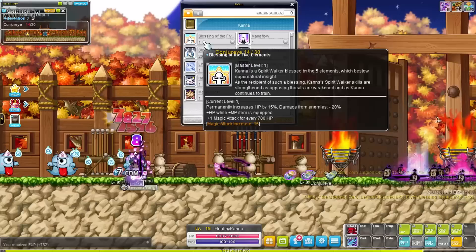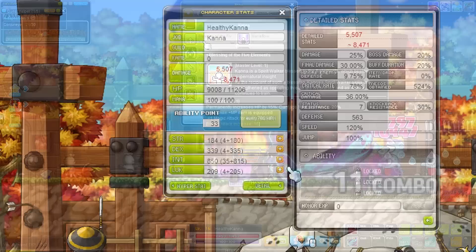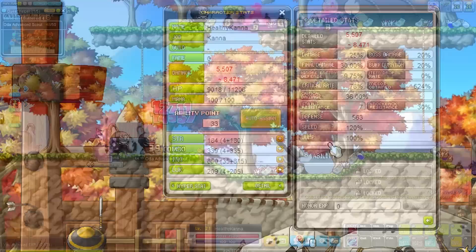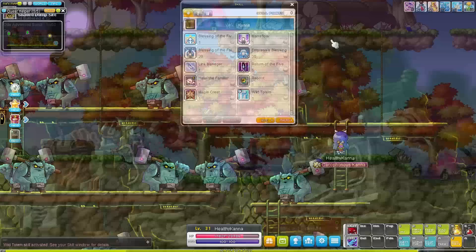A very humble beginning for a very healthy Kanna. At level 15 we already have a wonderful 16 magic attack. We can't put any points in HP yet though — for some reason we can only start doing that after reaching level 20. So far leveling is actually going pretty fast. We have a very high critical rate and a lot of passive bonus INT mostly from our legion, which we will actually need later just so we can wear some gear.